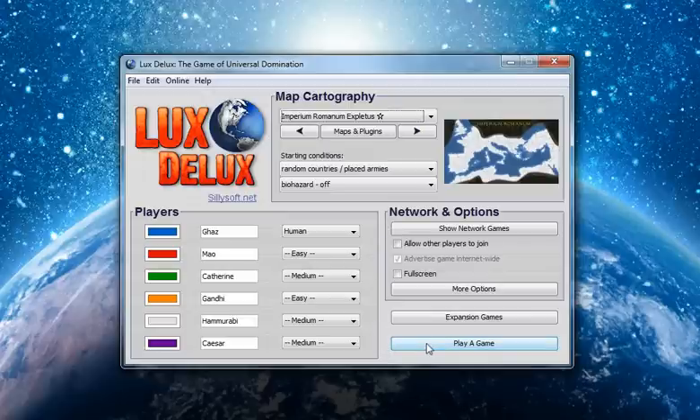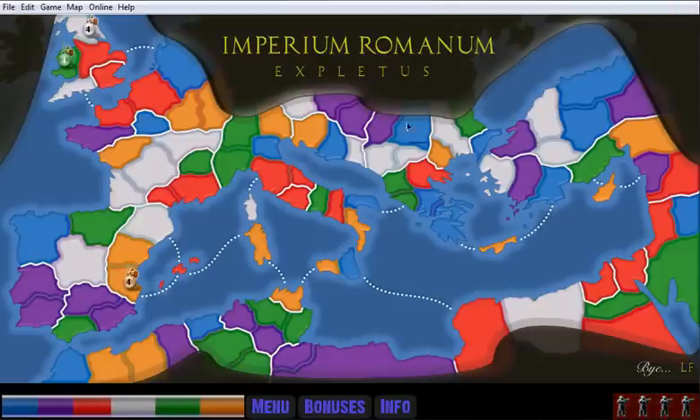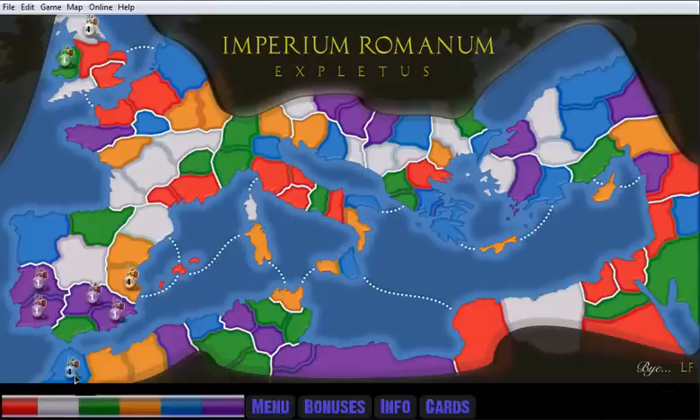Let's go ahead and start. Okay, looks like I don't have a very good starting position. I could take a corner piece — right here would be good because I think only this can go across, so this would actually be a good choke point, and I can take all of Africa. I could also start off in Greece. I've got a lot of territory over here, so it might behoove me to just focus on taking this. I would get four right off the bat. Let's go ahead and put four here just to start out.